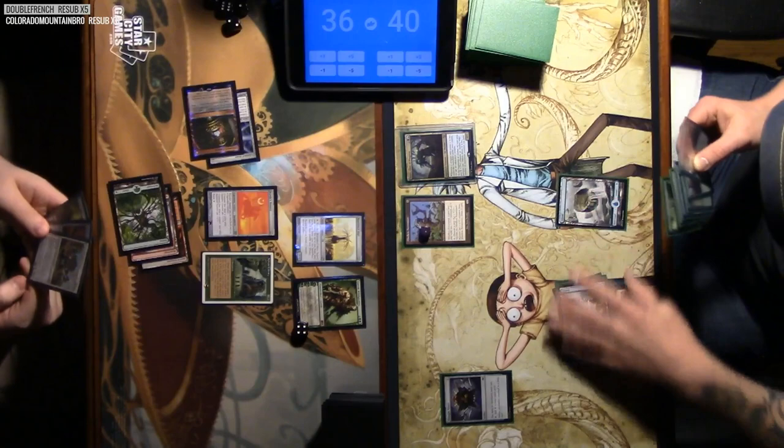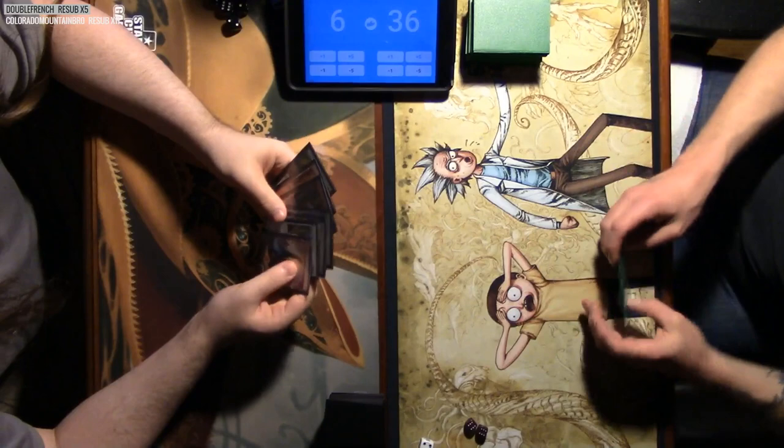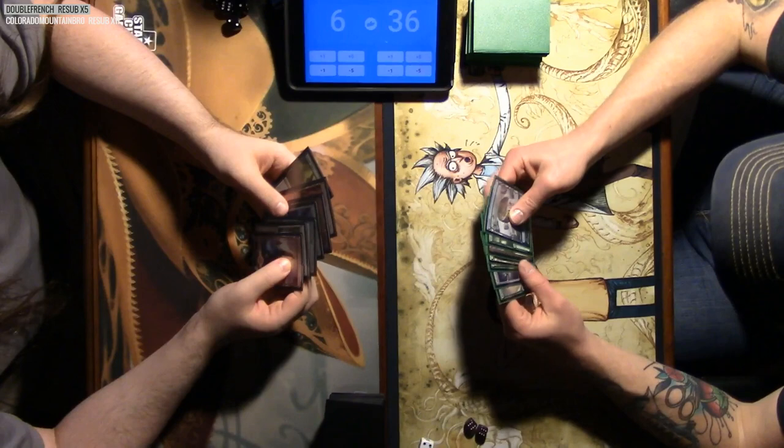To start the game, each player draws seven cards. You want to have a good combination of spells and lands in your opening hand. If you do not, you may shuffle the cards back into your deck, reshuffle, and then draw six cards. You can continue to mulligan until you have a satisfactory hand. If you mulliganed, you may look at the top card of the library and decide if you want it — if you do, leave it on top; if you don't, you may put it on the bottom. This mechanic is called scrying.